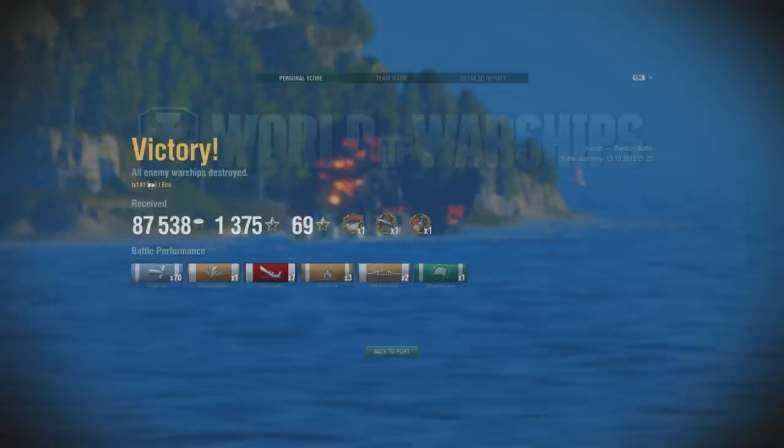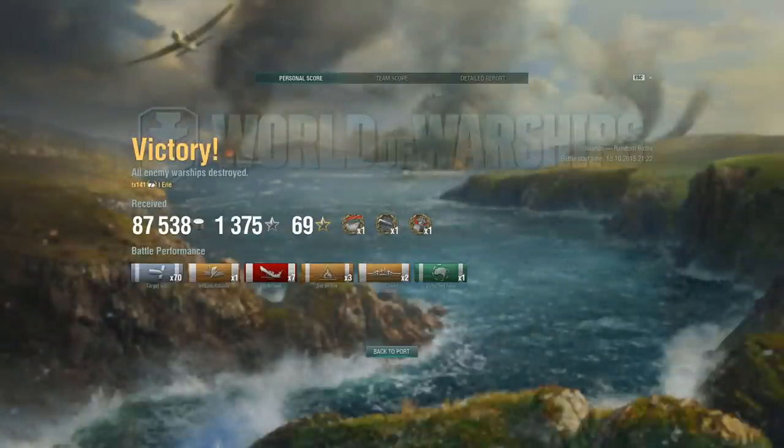Having won the game and regained our composure, it is now time to look at the post-game stats. That was a comeback! We earned 87,538 silver credits and 1,375 XP, and picked up three achievements. The first being the Solo Warrior, for standing alone against four ships and winning the battle. We also picked up the Confederate achievement for damaging six or more ships with at least 20% of each ship's health. The final achievement was High Calibre, for damaging four or more ships and exceeding a total damage pool of 30% of the enemy team's total health.